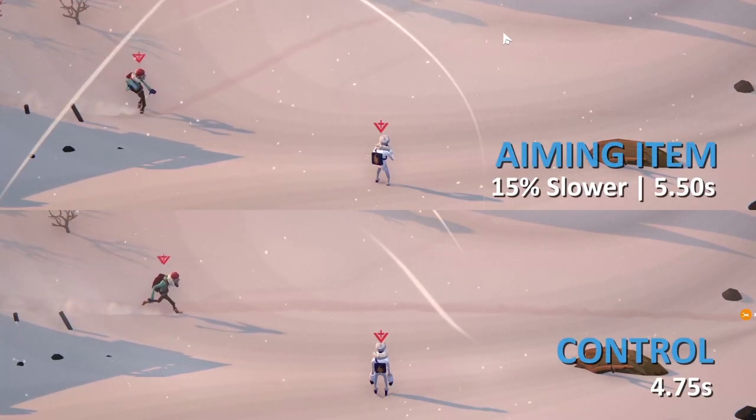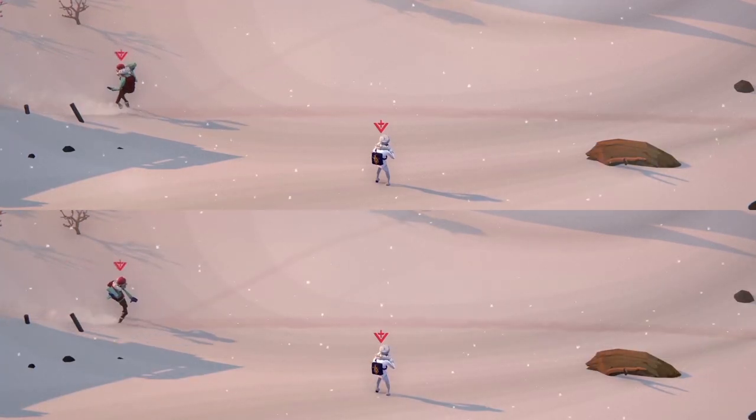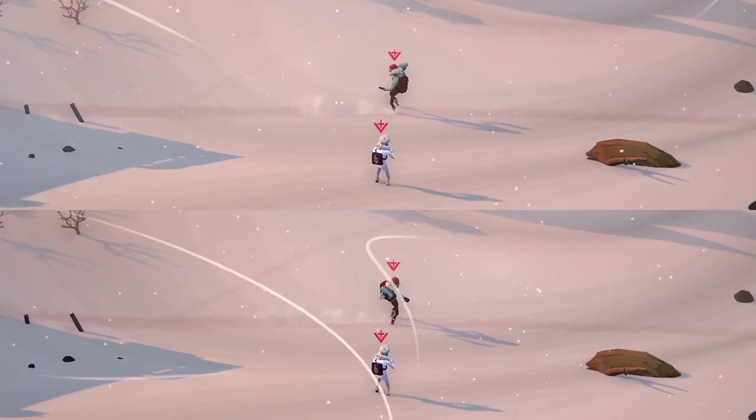We are 15% slower while aiming a throwable item. Your character's animation may look like you're slower while running backwards, but the run times are identical no matter which direction you're facing.